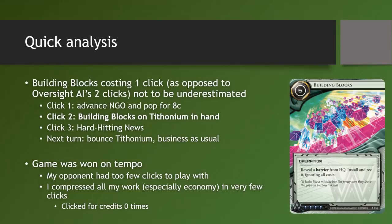While that felt more like a successful demo of Economic Warfare into Hard-Hitting News more than anything else, we still managed to play Building Blocks this game. The fact that it costs 1 click instead of 2 actually came into play. If you rewind back to the turn where I played Building Blocks — that was the turn I landed the first Hard-Hitting News on my opponent. My turn went like this: I advanced the NGO and popped it for 8 credits, which gave me a lot of money — more than enough to land the Hard-Hitting News. I had enough excess money to also play a Building Blocks from my hand. This wouldn't have been possible if I were playing Oversight AI, because I wouldn't have the Tetonium in hand — I'd have to Oversight something already on the table, and at that point I only had Surveyors and the Formicary on HQ.